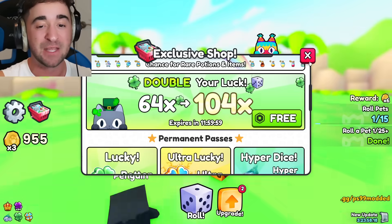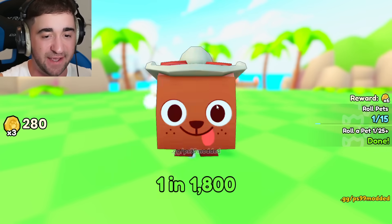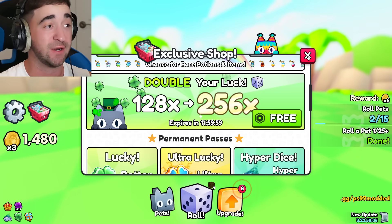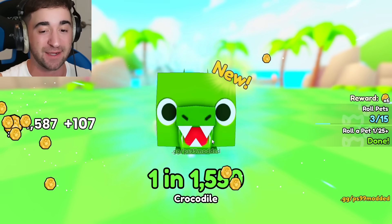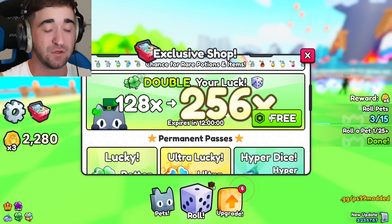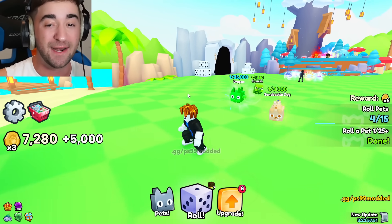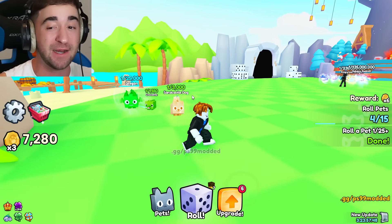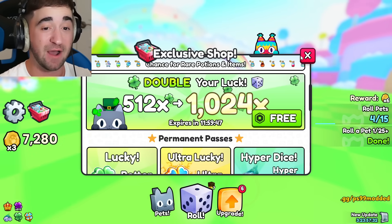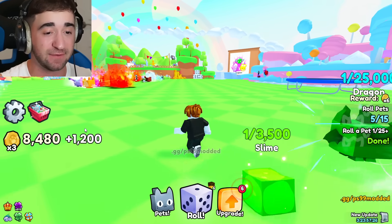64x luck — let's get inventory, instant hatch, auto roll, all of it. 1 in 3,000. We double it again: 128x luck, roll again — 1 in 1,550. Decent start. Now to 250x luck: 1 in 25,000! This brand new account is looking pretty insane. We now have 512x luck — let's roll: 1 in 1,000, 3,500.